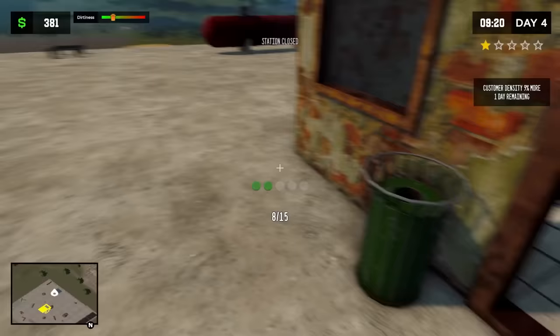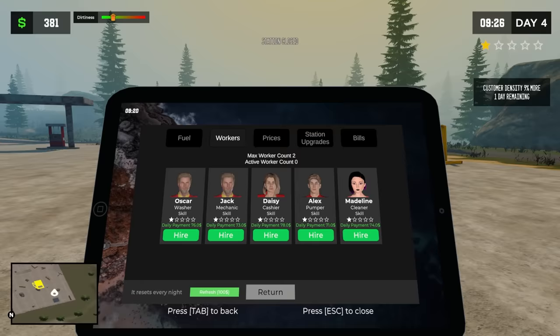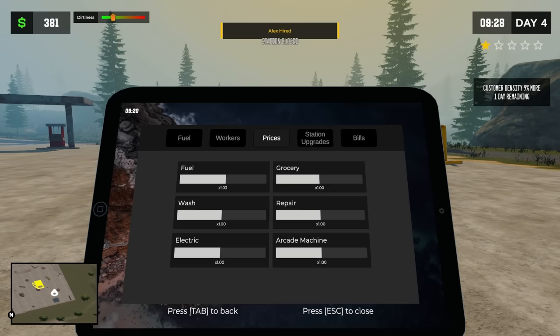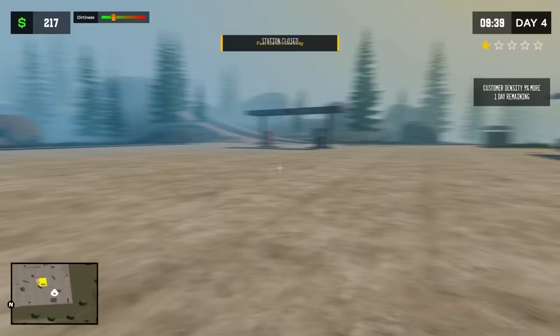We're back at our nasty station — it's the day after the apocalypse. They left their trash everywhere. I think today we've got to make some major moves. I haven't opened the station up yet, so I'd really like to hire a worker. Alex here is a pumper — Alex is hired. I can also adjust the prices on stuff, so I think we're going to go up a little bit. We need to be making more money, but I don't want to get people complaining.